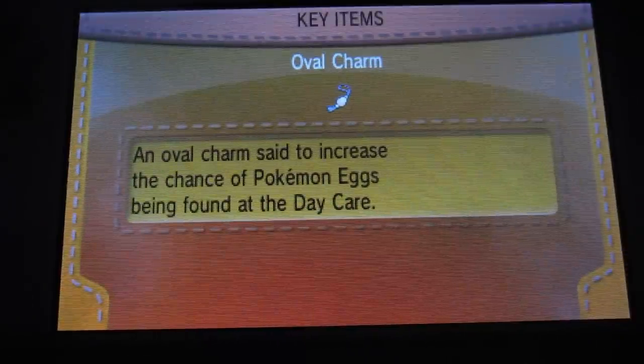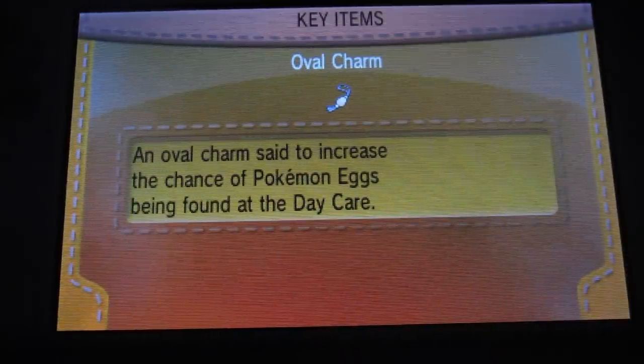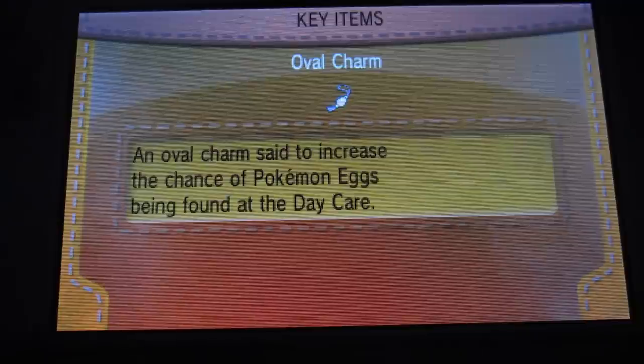Professor Panko here bringing you trainer tips. This is a guide on how to obtain the Oval Charm. For those of you who may not know, the Oval Charm is a key item introduced in Black and White 2 to increase the rate in which eggs are found at the daycare.